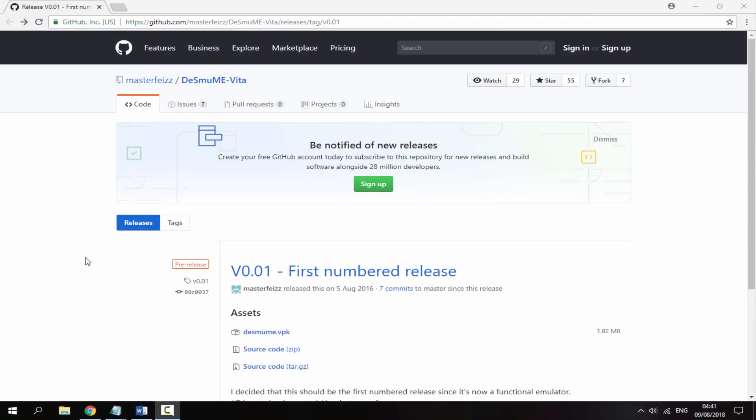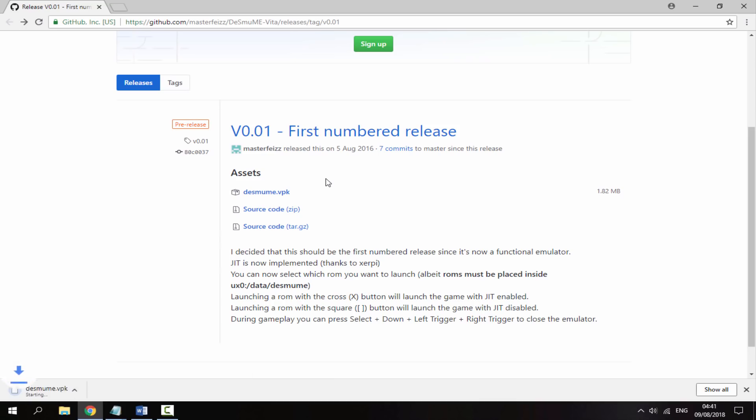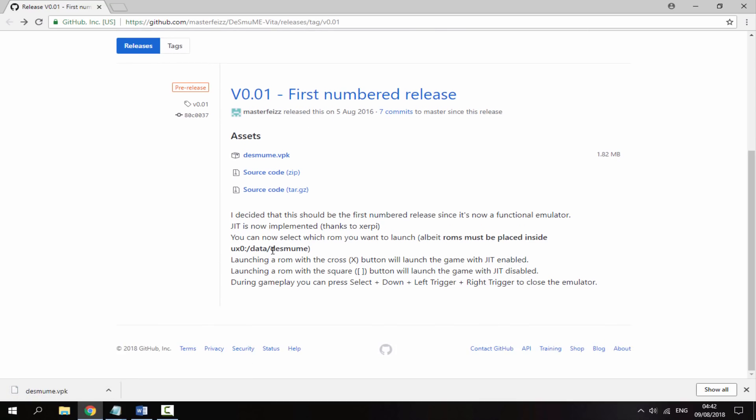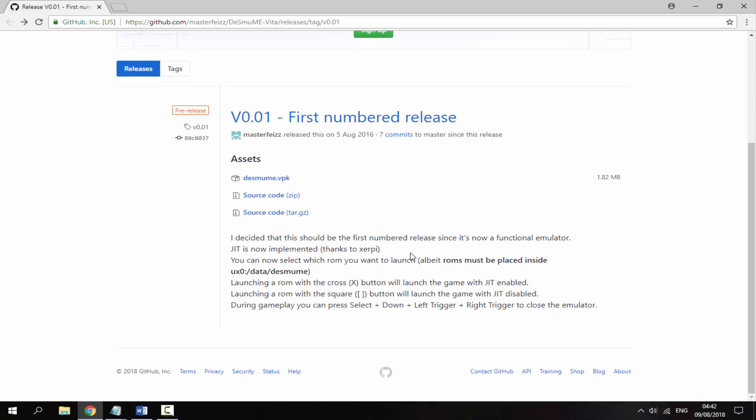Over on your PC, I'll leave a link to the DS emulator in the description. It's a GitHub page and as you can see, this thing hasn't been updated in basically two years, so it's pretty much dead now. I highly doubt they're going to continue working on it. All you want to do is get the VPK — the latest version, which is version 0.01. Also copy the name 'DSMUME' because you'll need to create a folder for the ROMs.